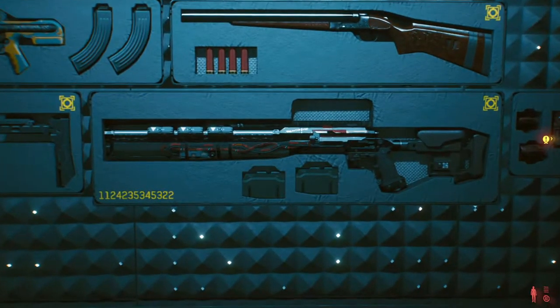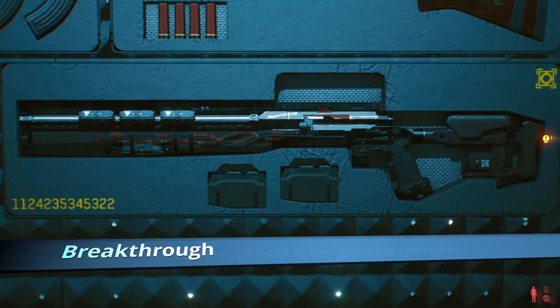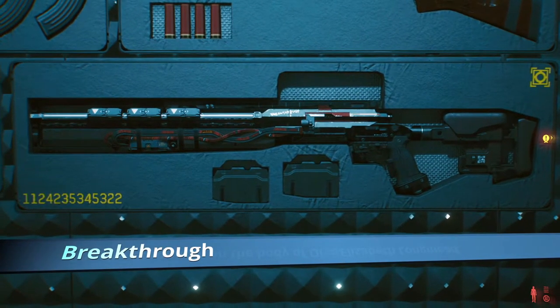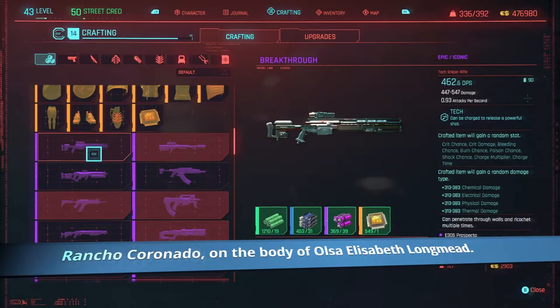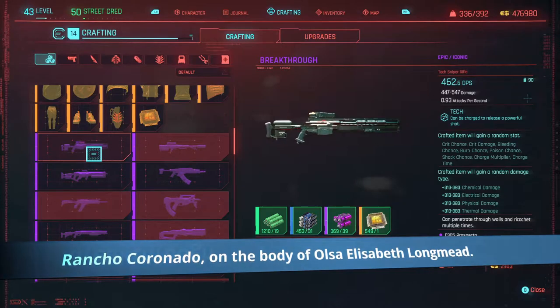Next up is Breakthrough, found in South Santa Domingo. I'll be honest, I haven't even tried this one — let me know in the comments what you think of it. If it's any good I'll get round to it eventually. Looks good. It's a tech weapon so it should kick some ass. Give it a whirl.